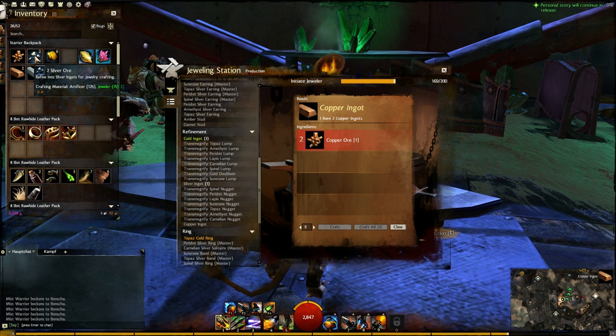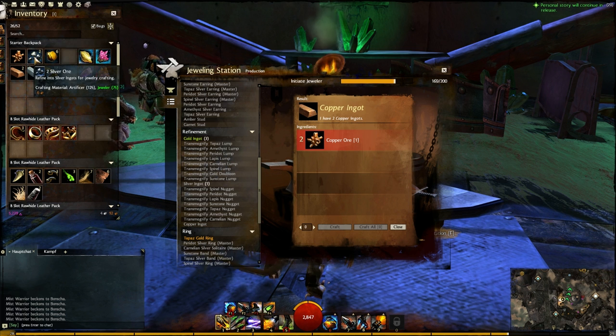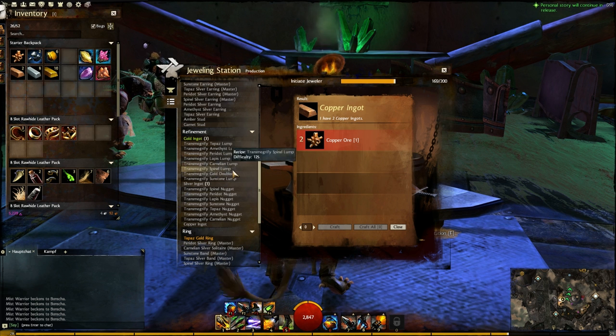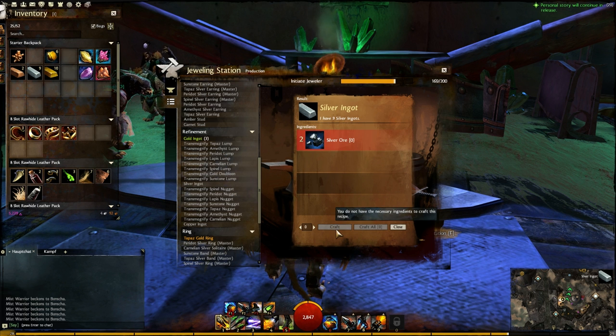The same goes for silver — it has a level requirement of 75, which means I have to be level 75 in jeweler to craft it. I'm level 169 so I'm able to craft this. I'll just show you — I craft this. The progress bar is pretty slow.